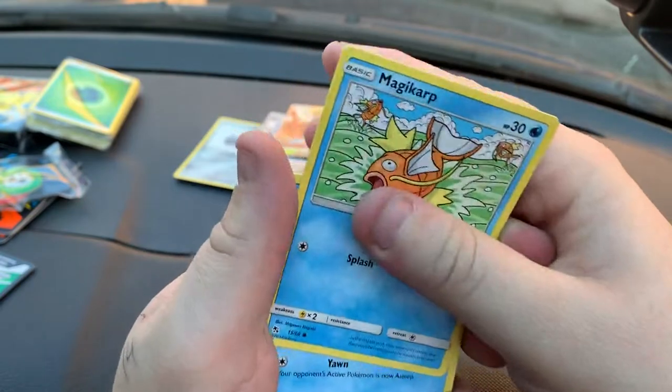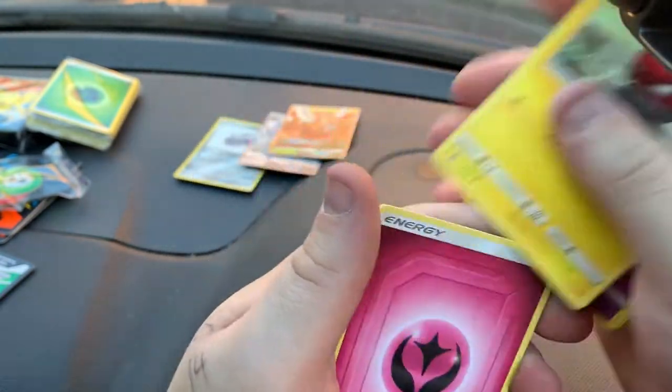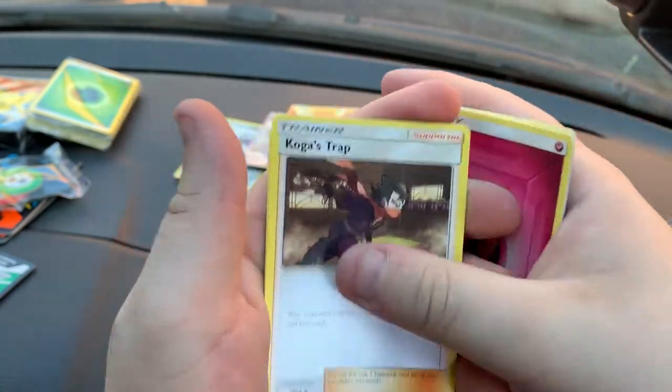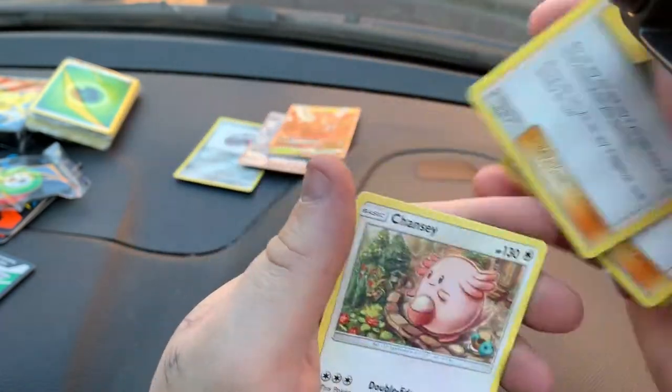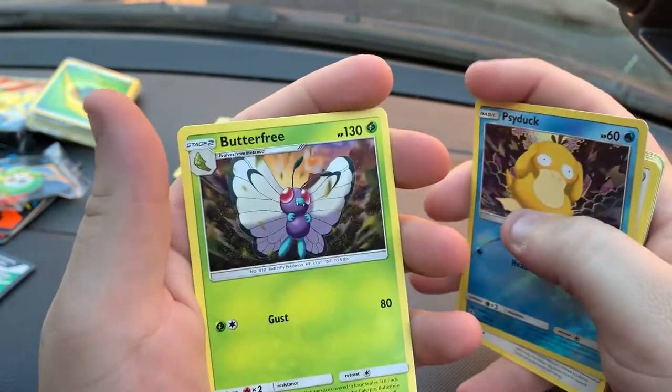Pack five: we've got Magikarp, Slowpoke, Clefairy, Koffing, Fault Orb, Energy, Coco's Trap, Lieutenant Surge's Strategy, Chansey, Reverse Hollow Sideburk, and then a Butterfree — another one that we needed.